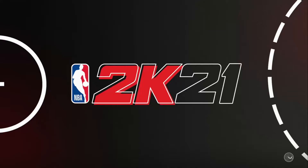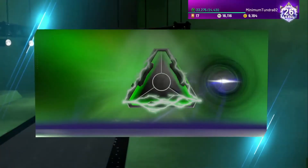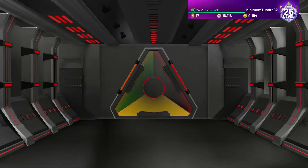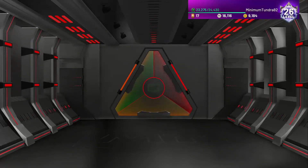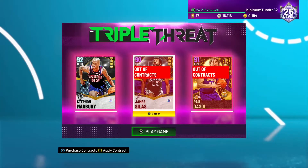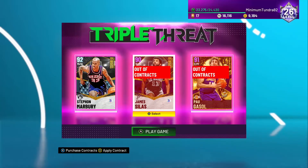My overall thoughts about this card: if you don't have a good team and you're trying to get good cards without spending money, this is the way to go. The only bad thing is it takes a lot of time, but I feel like it's worth it. Locker codes aren't guaranteed, but this card is guaranteed — and it's pretty good for what it is, it's free, it just takes time. I'd highly recommend getting this card. I'm gonna give this card a 10 out of 10, highly recommend it.